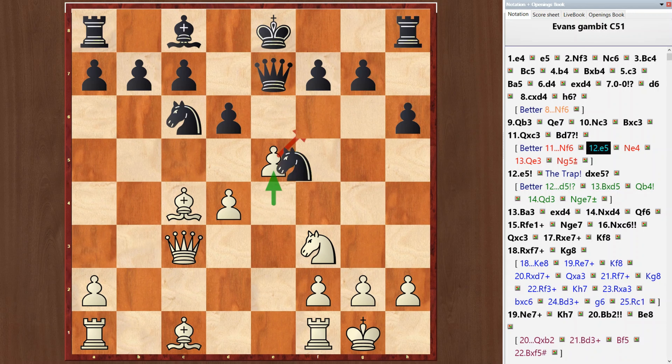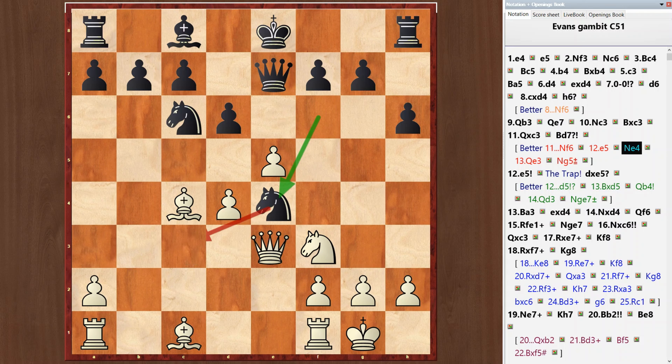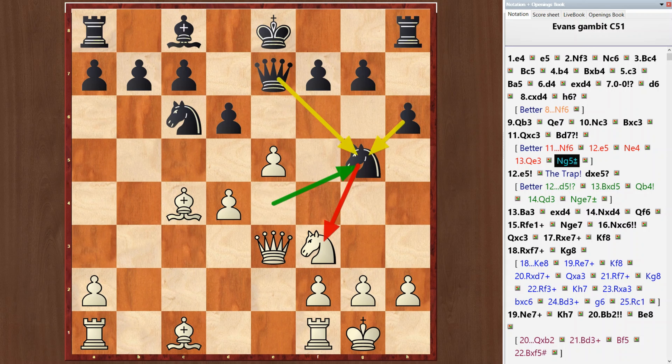e5. Knight e4. Queen e3. Knight g5. And black holds the position.